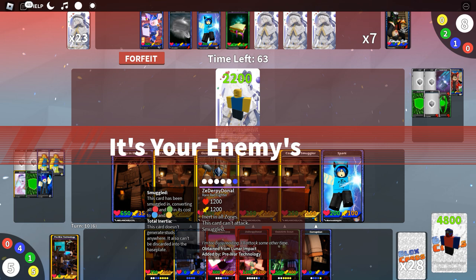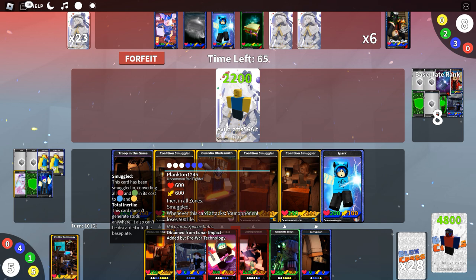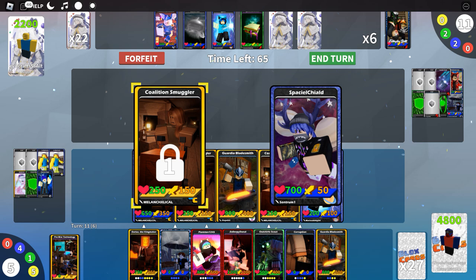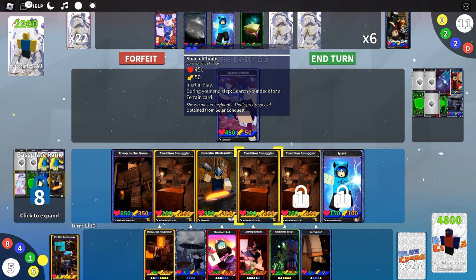They have Space Shield Child — they are not doing too well here. Destroy that card, go on the offensive. Let's play Darius the Kingmaker soon, and cast Corruption. Actually, just put the Guardia Bladesmith in the base plate for now and continue attacking. Get rid of this card, deal some damage — fantastic.